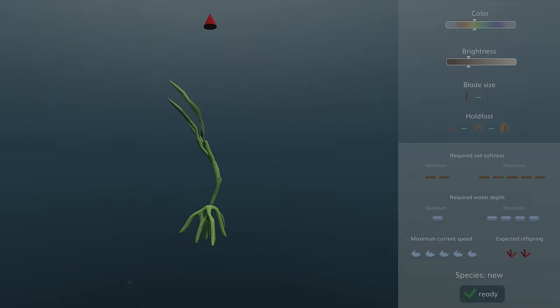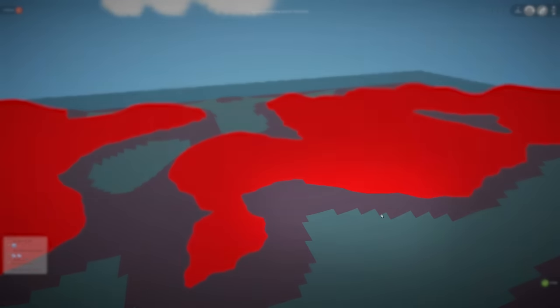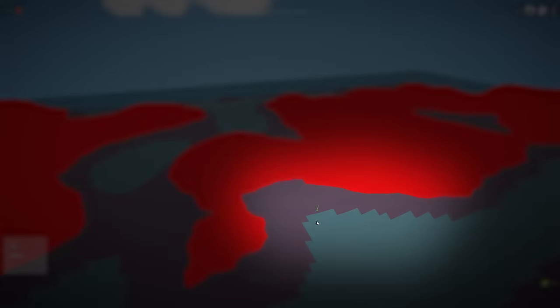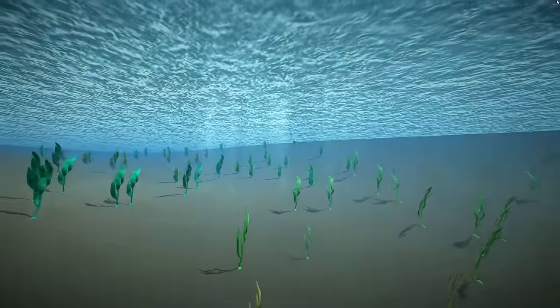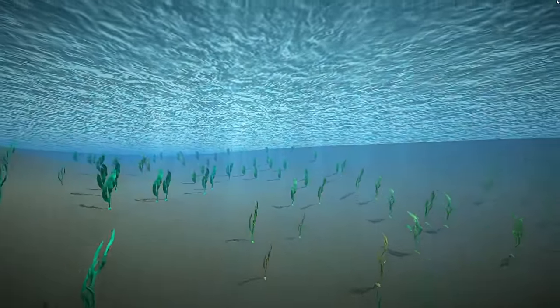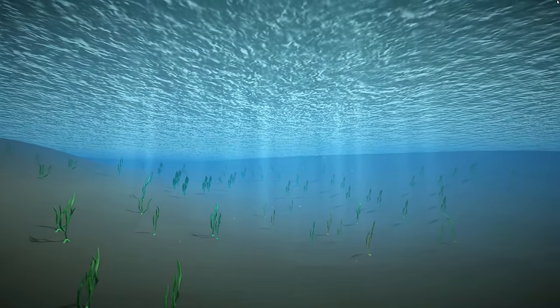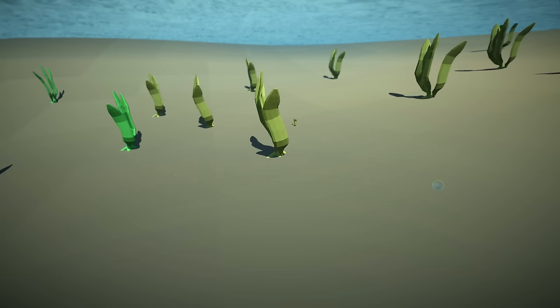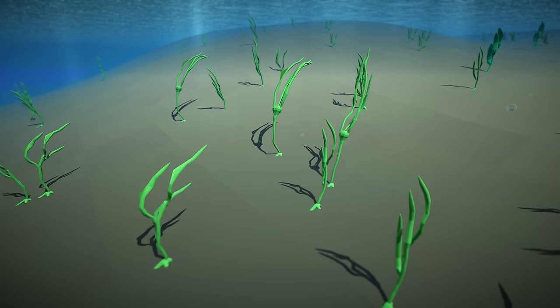The first lifeform I will add is this alga, which is the default thing you get when you open the alga editor. It's not specialized for anything, so this is as basic as it gets. There's a bit of a bay right here and I kind of like the idea of all life starting there, so this is where I'll put it. 500 in-game years later, the algae still haven't left the bay, but we see that some organisms start to deviate a bit from the green starter color, and some algae have already evolved to specialize — here for shallow water, here for deep water. They are ready for ocean domination.